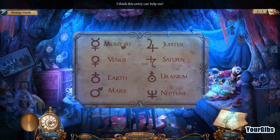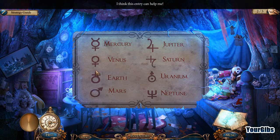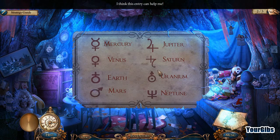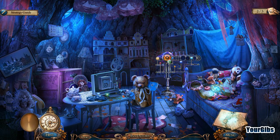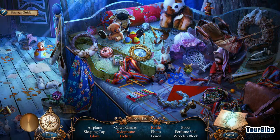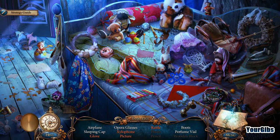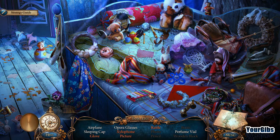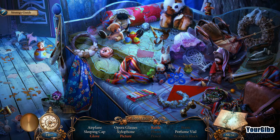Look at that — planets! Mercury, Venus, Earth, Mars, Jupiter, Saturn, Uranium, and Neptune. That's neat. Let's get into this hidden object scene before that creepy bear finds us and wants us to play.